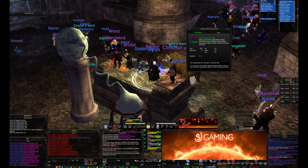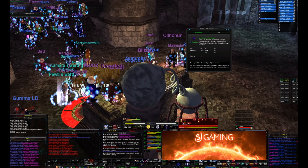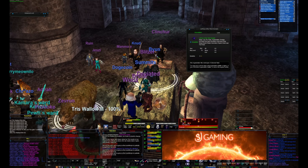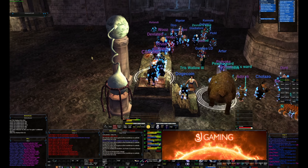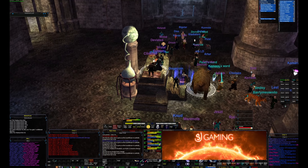Have your DPS switch to the off-tanked adds only when Triss is not in the werewolf phase. Anytime she's in the werewolf phase, the goal is to get her down to that sub 10% that we need in order to progress the encounter.